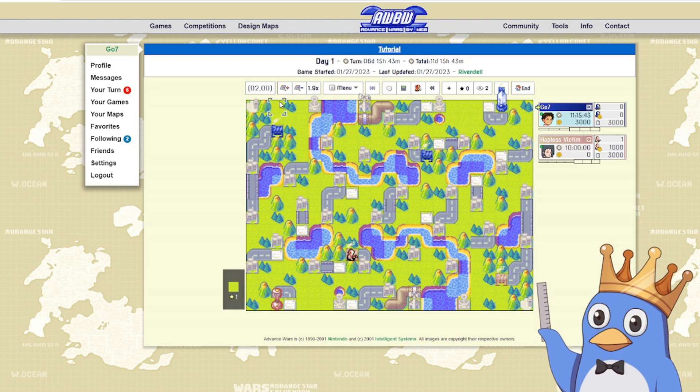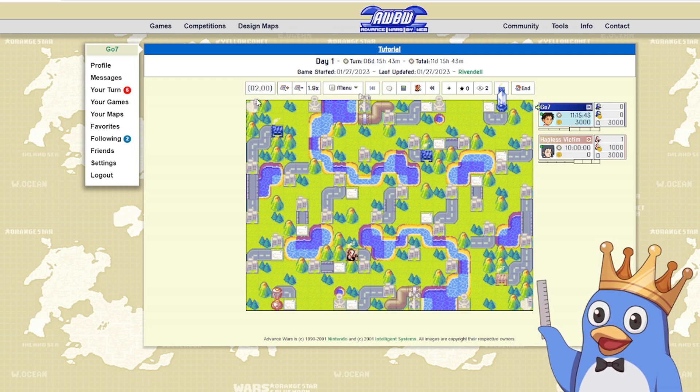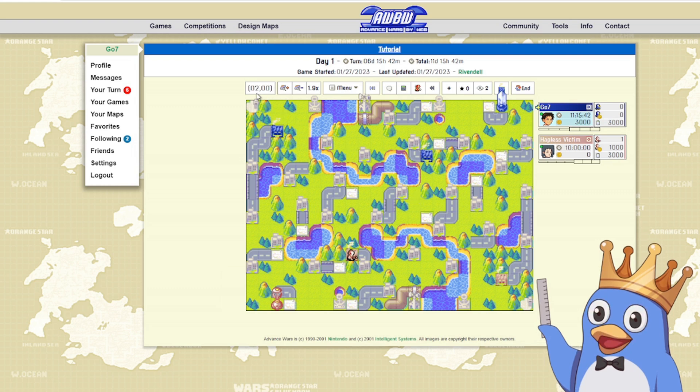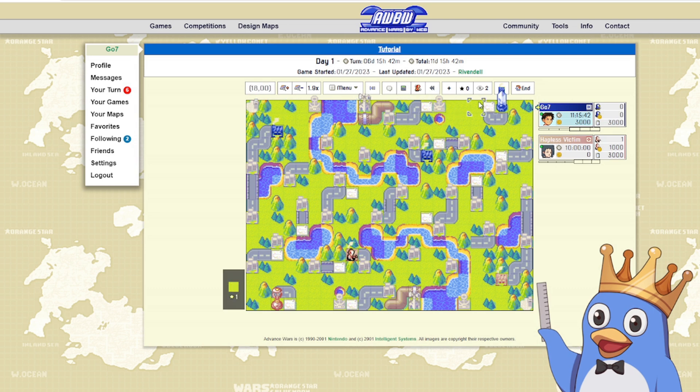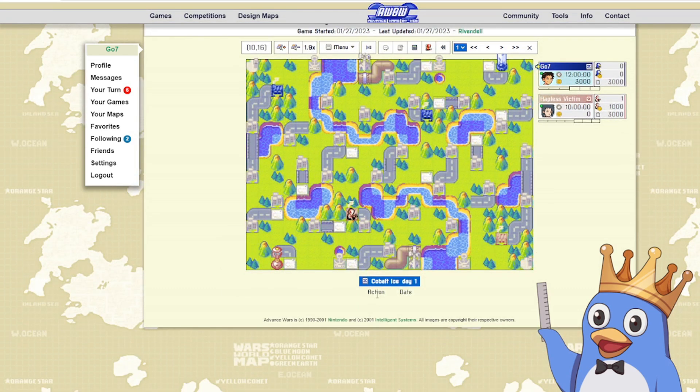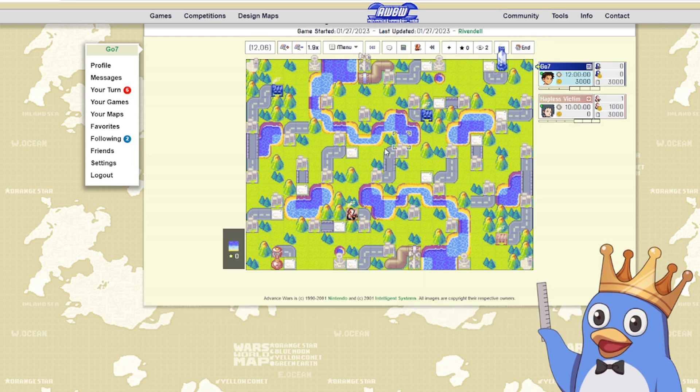Next, up in the toolbar on the far left we have changing numbers — this is a coordinate system telling you where your cursor is on the map. The left number is the column and the right number is the row. Very rarely will you use this — the main time is if you go into replay and hit log, which gives you an action-by-action written list referring to the coordinate system for where things happened.